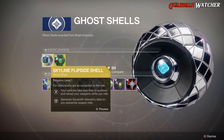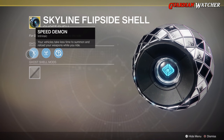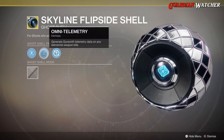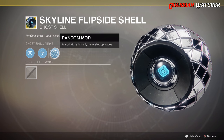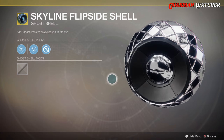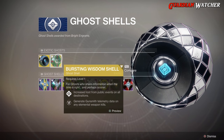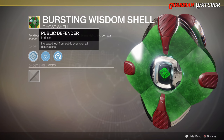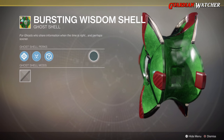For Exotic Shells, we have the Skyline Flipside Shell. This has two dedicated perks: Speed Demon, which makes your vehicles take less time to summon and reloads your weapons while you ride, and Omni Telemetry, which generates Gunsmith Telemetry data on any elemental weapon kills. It also comes with a random mod. Next we have the Bursting Wisdom Shell, which comes with Public Defender — increasing loot from public events on all destinations — as well as Omni Telemetry and a random mod. It gives kind of a Jade look.